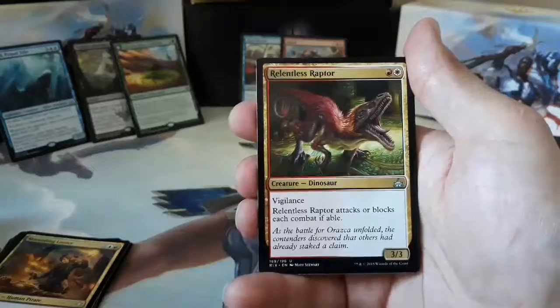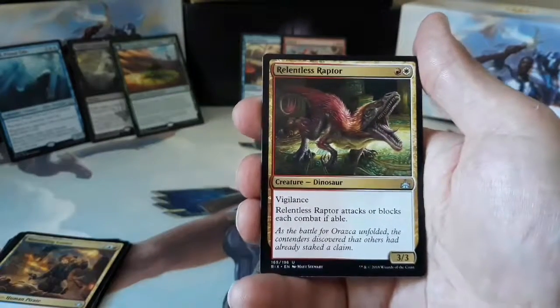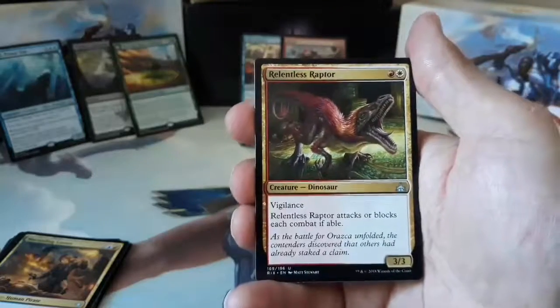Our first uncommon is a Relentless Raptor. One red and one white for a 3/3 with Vigilance. Relentless Raptor attacks or blocks each combat if able.